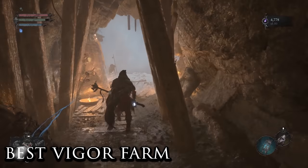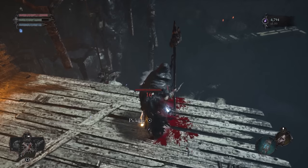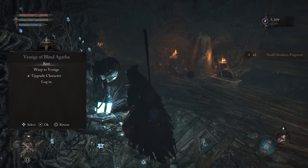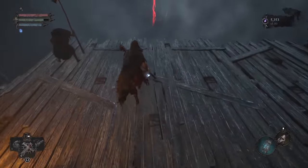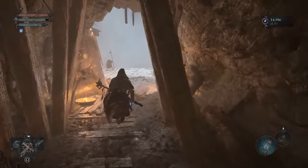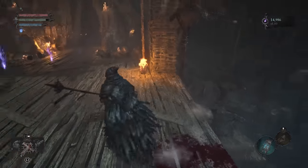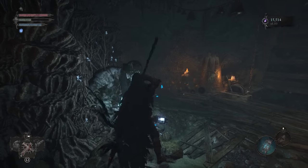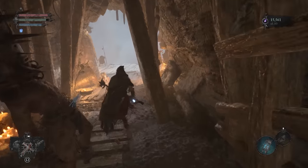Next, I want to show you guys the best early game Vigor farming spot in Lords of the Fallen. This is located right next to the Vestige of Blind Agatha, also known as the Bellroom Vestige. As soon as you spawn at the Vestige, run past the nail-headed enemy toward the edge of the cliff. He will immediately sprint toward you — dodge at the very last second to get him to fall off. Once you get the hang of it, you can average roughly 600 Vigor every 20 seconds, which is 1,800 Vigor per minute, leading up to 108,000 Vigor per hour.